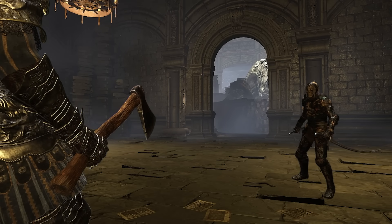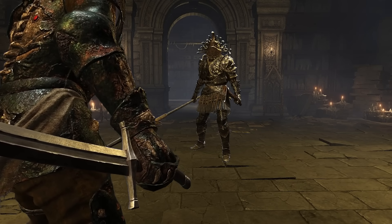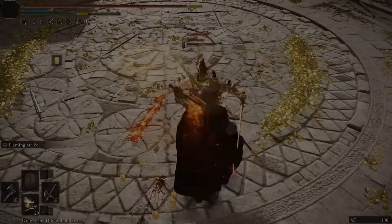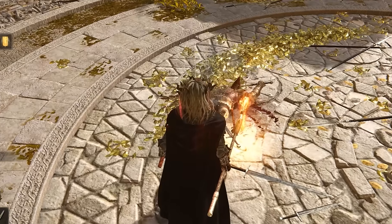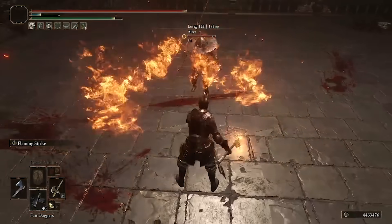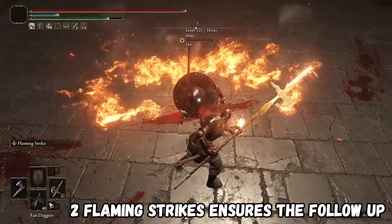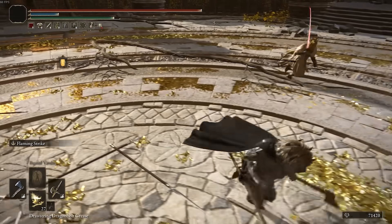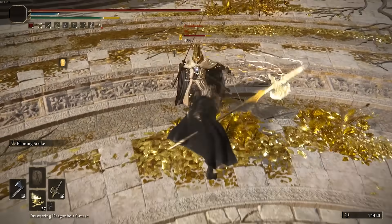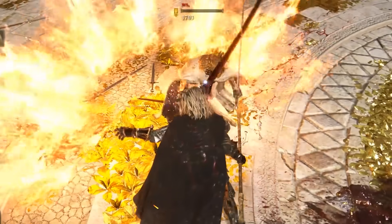So you've got your opponent on the ropes — they're scared out of their mind because you keep whiff punishing them every time they mash out of a hitstun, they keep getting roll caught by the Halberd or the Hand Axe, and their eyes are twitching. The offhand Axe synergizes really well with a ton of Ashes of War from the main hand weapon, but probably one of the best ones is Flaming Strike. After landing a hit from the Hand Axe, if they panic roll, they'll be caught by the Flaming Strike and then comboed in the follow up. If they try to mash out of the Hand Axe but don't have Hyper Armor, they'll just get stunned, and then you can Flaming Strike again.